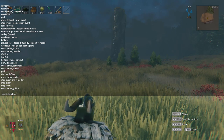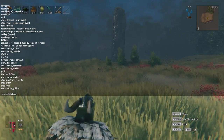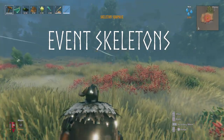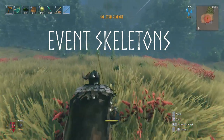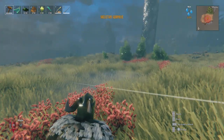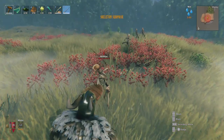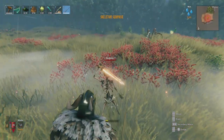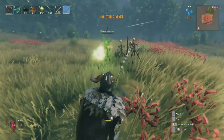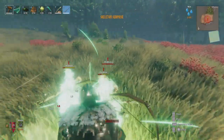Now we move on to enemy-based events, which happen when you kill certain creatures and can't be gotten rid of. The skeleton event 'Skeleton Surprise' can happen in the meadows, black forest, swamp, plains, and mistlands, and lasts 120 seconds. You'll get rancid remains spawning with the skeletons. The trigger is that Bonemass has been slain — if you're getting this without defeating Bonemass, report it as a bug, and make sure you're not playing on a server that's already progressed.